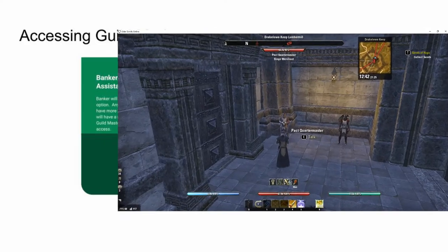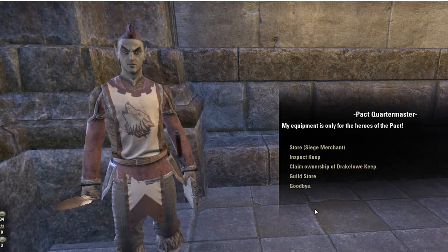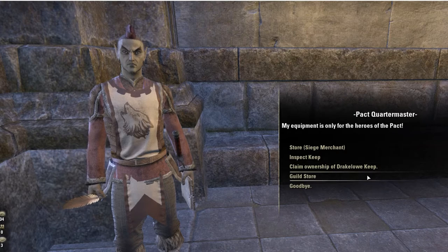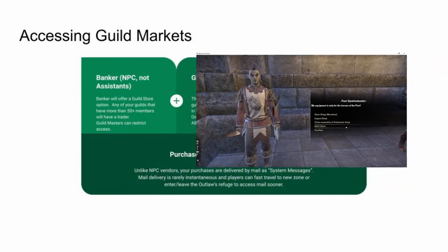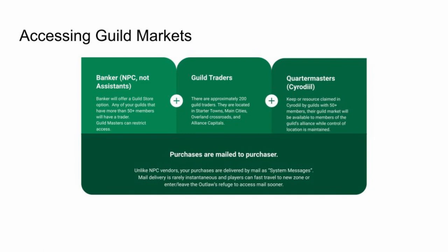When a keep or resource is claimed in Cyrodiil by a guild with 50-plus members, their guild market will be available to members of the guild's alliance from the quartermaster while control of the location is maintained. Regardless of the method used, the items purchased will be mailed to you and appear in the systems message section of your mailbox. The mail isn't always delivered immediately — you can speed up the delivery by traveling to a new zone or entering or exiting an outlaws refuge.